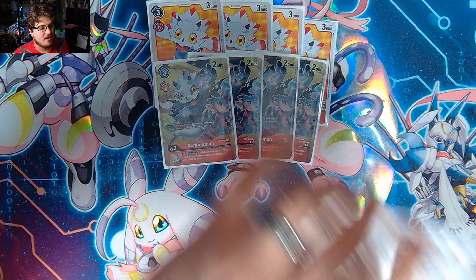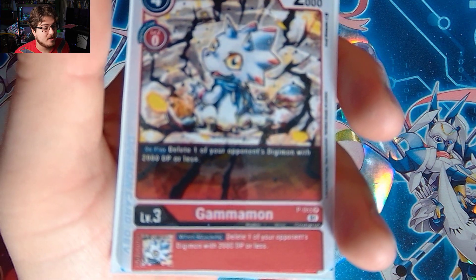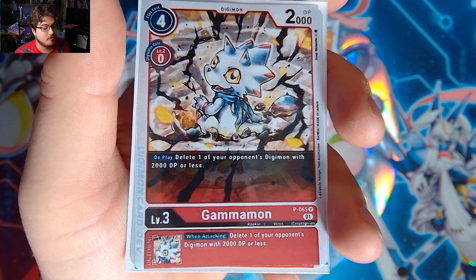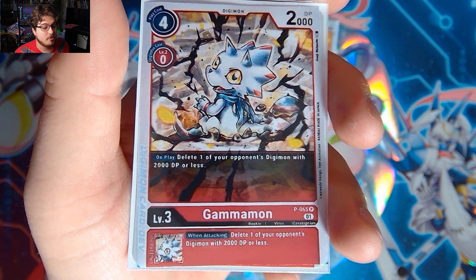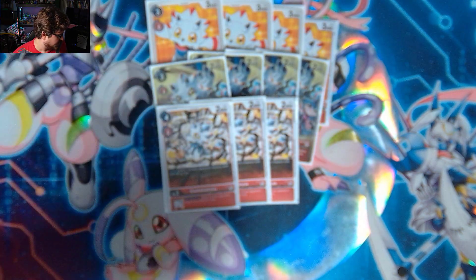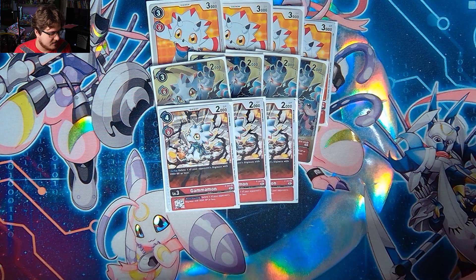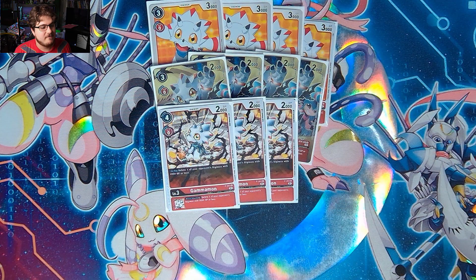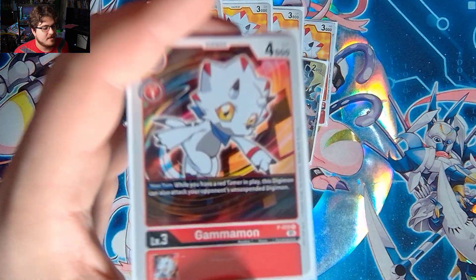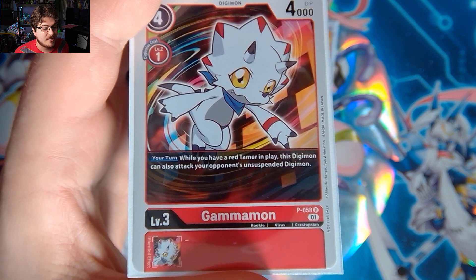Then we have three of the new Promo Gammamon — BTP-065. When attacking, delete one of your opponent's Digimon with 2,000 DP. On play, delete one of your opponent's Digimon with 2,000 DP or less. This just helps you pop some threats off the board — mostly rookie killing, nothing too crazy.